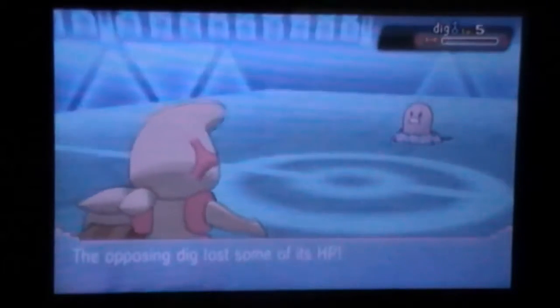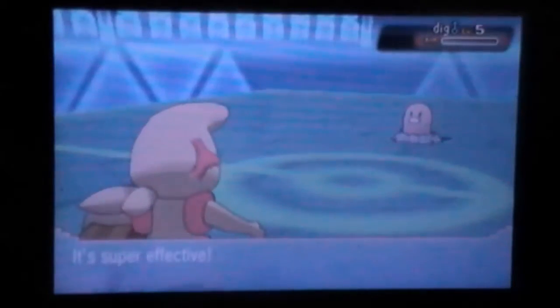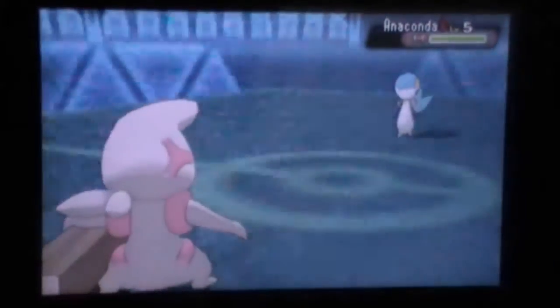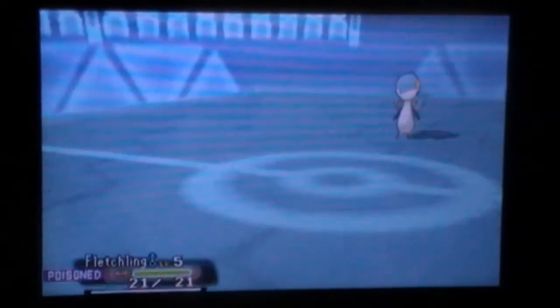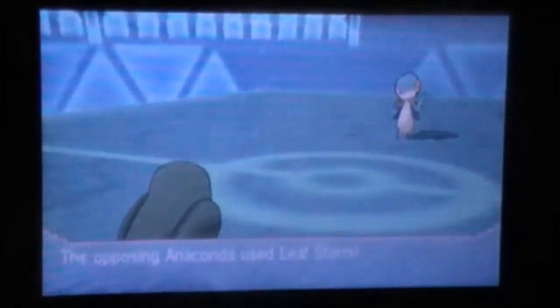I went for the Ice Punch predicting him to go for Earthquake or Sucker Punch — also because he could have switched into his Snivy. He just decided to sack off his Drilbur, which was okay. Right here I have to preserve my Timburr because that Snivy is going to be a problem for my team — I don't have enough priority to kill it.